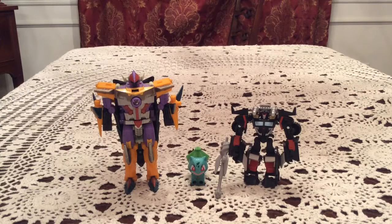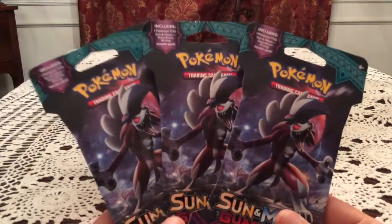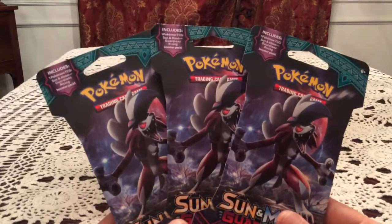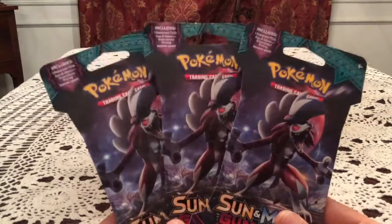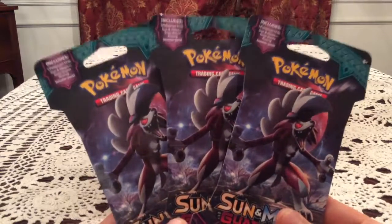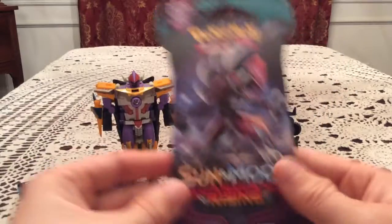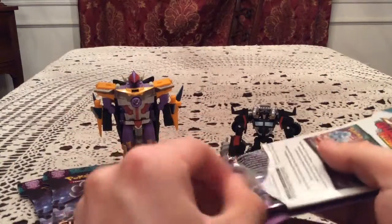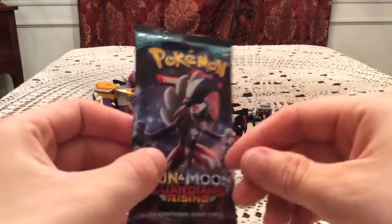Hello once again everybody. This is Gotta Transform'em All. I have today the Lycanroc 3 Blister Pack opening — the third artwork in the 3-opening series. Tapu Koko and Kommo'o have been fantastic, and there's an interesting ending between both of them that we're going to see if we'll repeat here. In the background today we have Shark Don, Bulbasaur, and Trail Cutter from the Transformers Prime toyline.